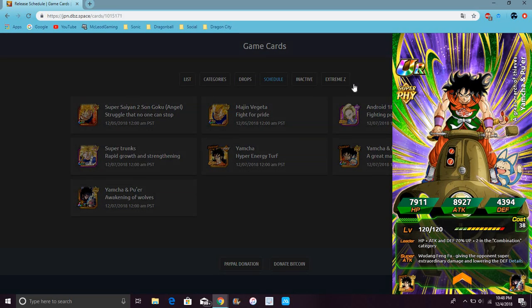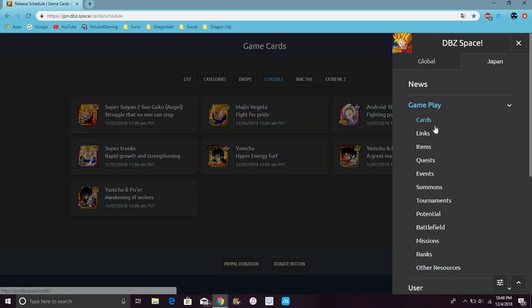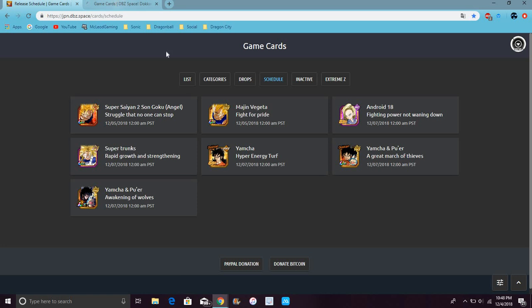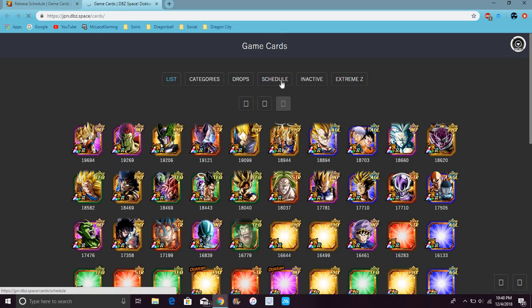Basically the combinations category is probably like Tien and Chiaotzu — that'd be more like LR Tien and Chiaotzu. I'm gonna look up the combination of them. There should be enough combinations. LR cards basically all like to have combinations — I feel like LR Goku and Vegeta might be on the category. Let me see what the category is actually on JP. They also got a little working for Goku and Vegeta — they took like 30, so that's a good one. I wanted to go to the categories — I wonder if the combination category is on here.